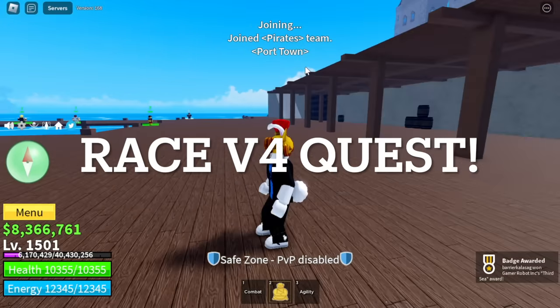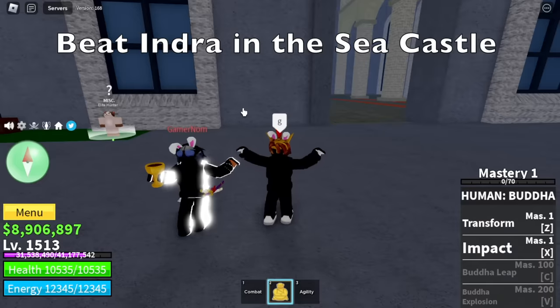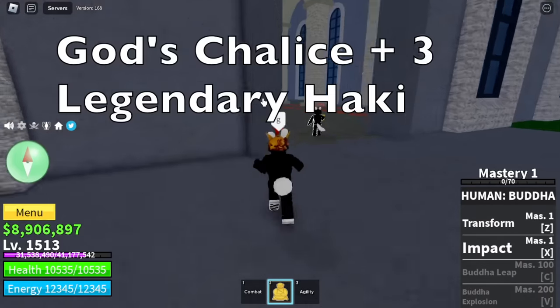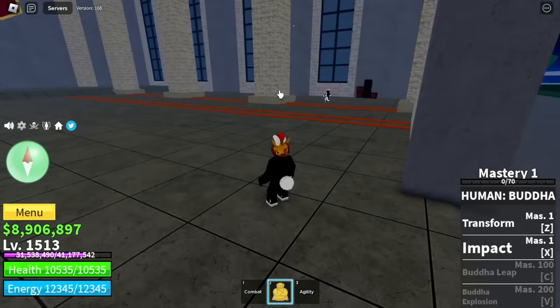Time to start the race V4 quest. First thing to do is beat Indra in the Sea Castle. You need God's Chalice plus 3 Legendary Hackies. I use my main account to start the Battle of Gods. You need to damage him at least 10%. Let the other players do the damaging. After that, beat the Doe King and get the Mirror Fractal — you need to defeat 500 mobs here.